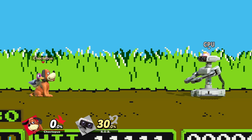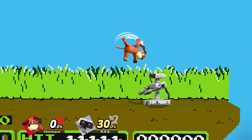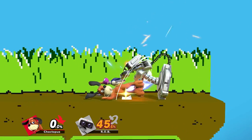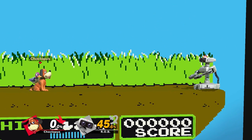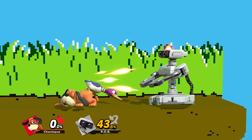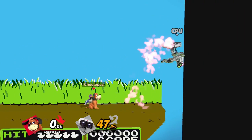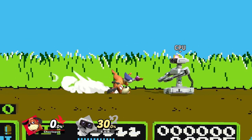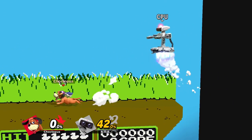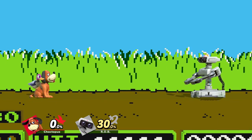First we're gonna talk about Duck Hunt's neutral attack starting with their jab. They have two jabs: the gentleman's jab, which is a three-hit combo that actually combos out of a weak nair up until around 40%, so you can do a weak nair fastfall right into a gentleman's jab and it'll be true. You also have a rapid jab, which is done by hitting A repeatedly, and the duck will attack you with a flurry of pecks as if you were made of bread.